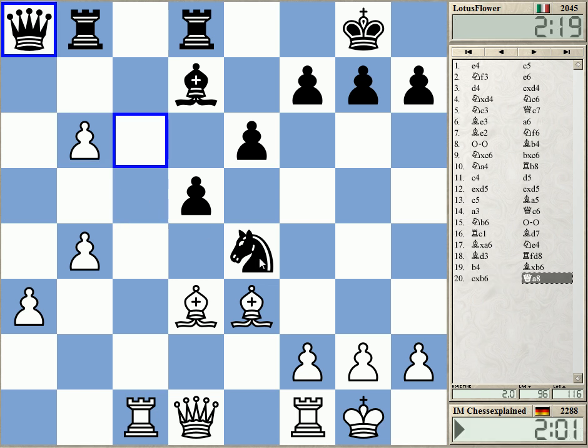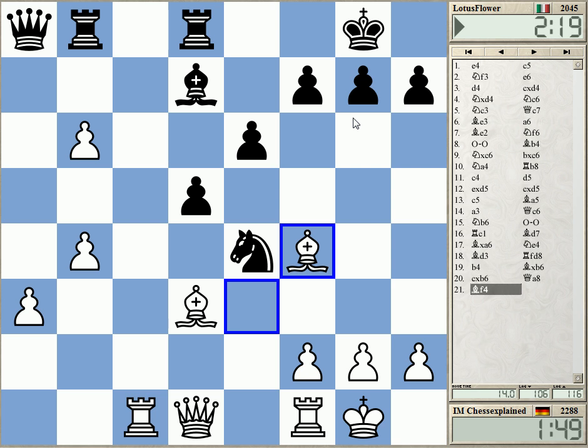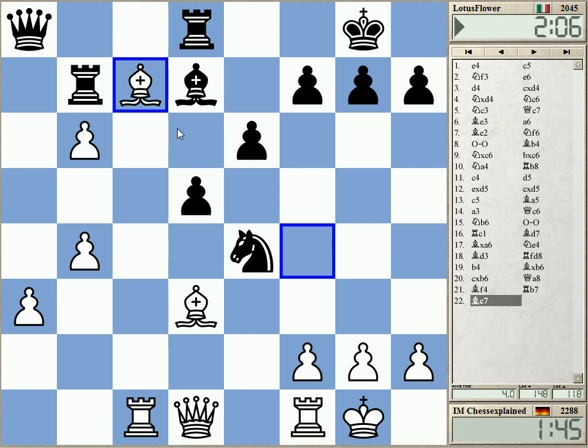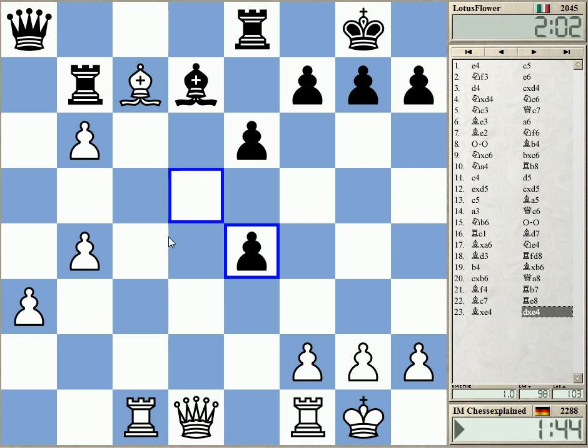I take here and play bishop f4 — now it's almost winning. Bishop f4 immediately nets the exchange. Yeah, rook b6, bishop c7 — that's okay, just win the exchange here. You don't like to give up this — okay. Yeah, this is even worse. If he moves the rook, I take e4 and d7 is gone.